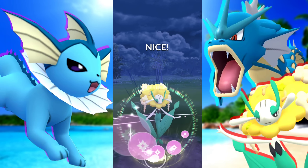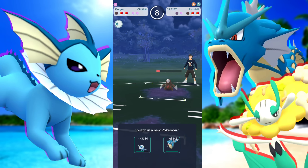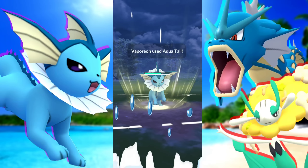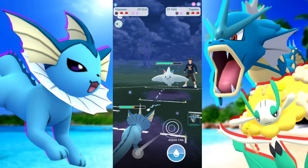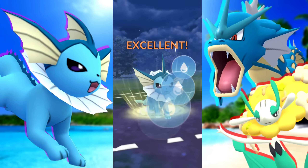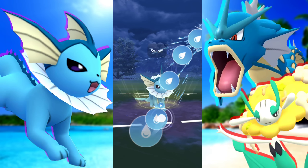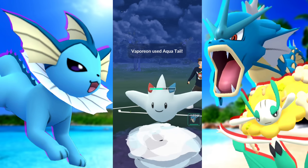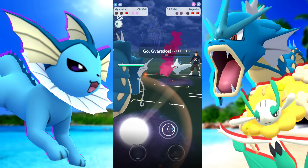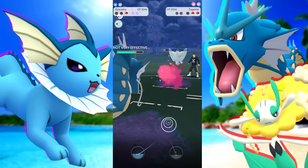We get to another Moonblast. Are they going to double shield this Excadrill? They let it go, knowing they're going to survive. We bring in the Vaporeon and they immediately swap and they've got a Togekiss back there. This is a weird situation because we have Dragon Breath on our Gyarados, so Togekiss is going to be able to withstand that. But we do have an Aqua Tail we can swap to. So we stay with Vaporeon and do as much damage as possible. We can let this Ancient Power go — no problem.